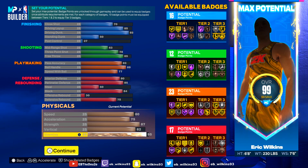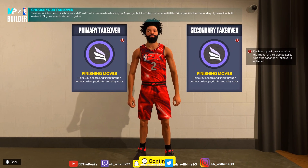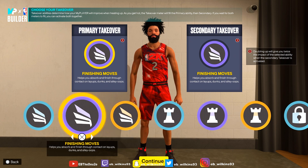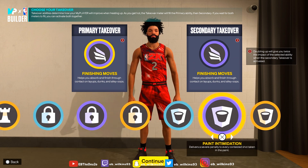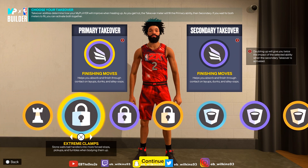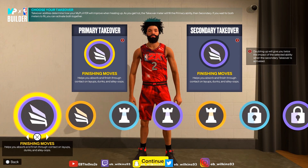95 stamina. As you can see by the badge layout — 16 finishing, 12 shooting, 23 playmaking, and 17 defensive. I'm gonna show how he looks currently because that's not how my badge layout looks right now. I put all five on finishing — I went double finishing moves, tried easy blowbys, didn't really like it. I didn't touch advanced gathers or extreme clamps or blocks because I made this to be a slasher build and my defense is gonna be straight anyway.